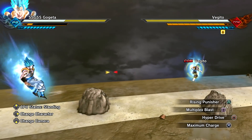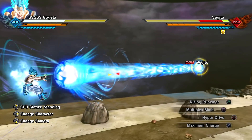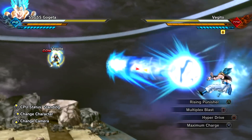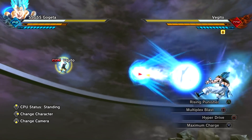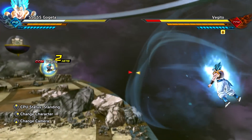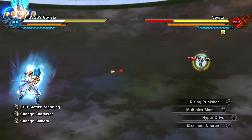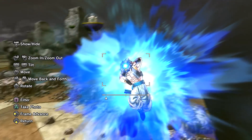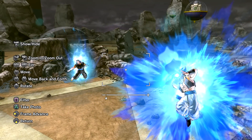Probably my favorite super attack right there. Multiplex Blast! There it is! I'm pretty sure the second blast right here is supposed to be the Galick Gun, but I'm pretty sure it was a little bit bugged so the Revamped Team just switched it to the Kamehameha, which is fine. You guys can tell by the blast - it actually kind of looks like a full power Kamehameha. But yeah, again this is supposed to be Galick Gun but they changed it because it was a little bit buggy.